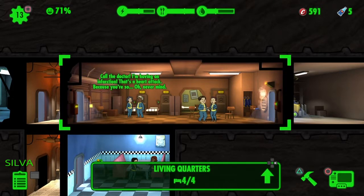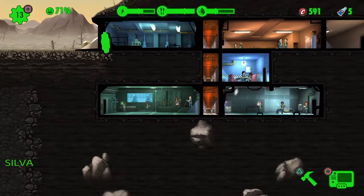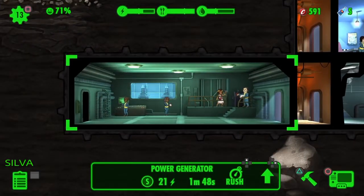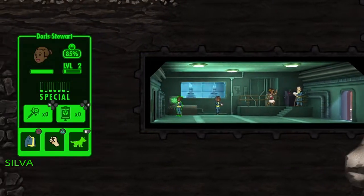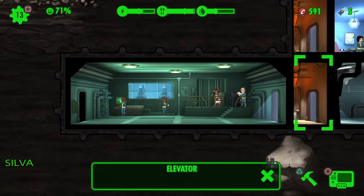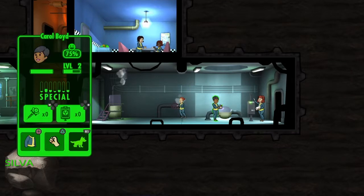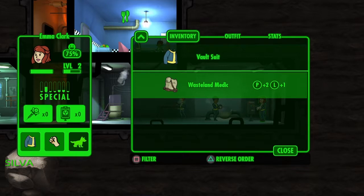We've got some people in the living quarters trying to make babies, because early on you really need to get people in your vault — it's useless without people. We want to keep our diner and water treatment facility as full as possible. The more people you have, the less time it takes to produce resources — like two minutes instead of ten.